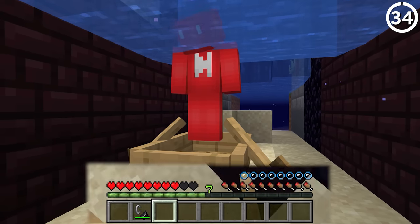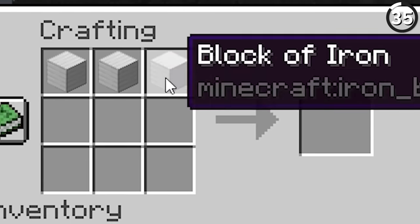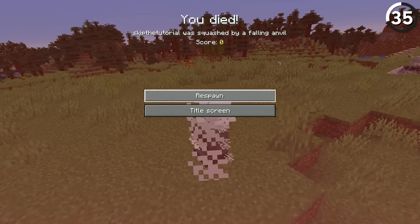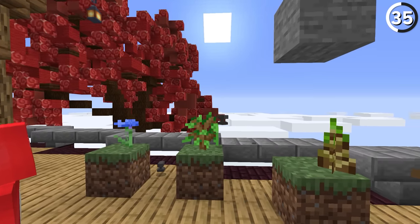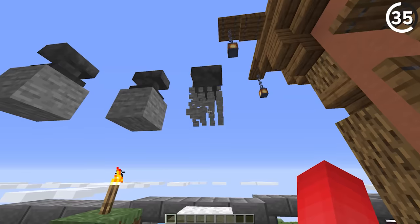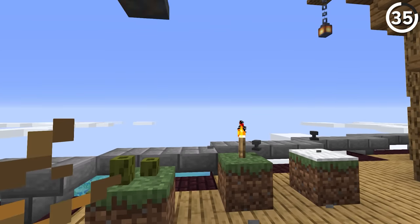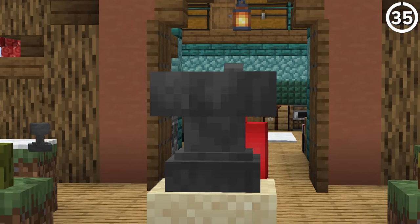An anvil should be one of the strongest blocks in the game — with a crafting recipe that almost requires a half stack of ingots, you'd hope this investment could hold up. But apparently even the smallest flower in the game can still break a block like this. You could drop an anvil on just about any decoration block and it'll break upon landing. And then just as you start to understand that logic, it still manages to break a dead bush, making the whole thing even more ridiculous.